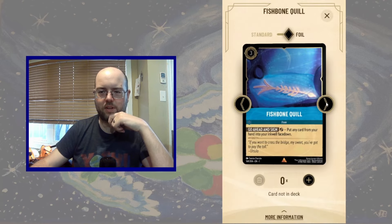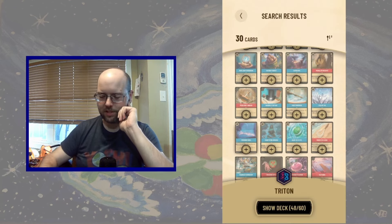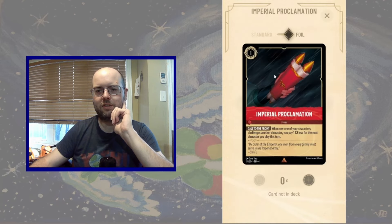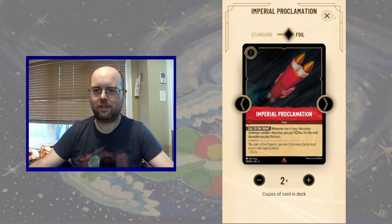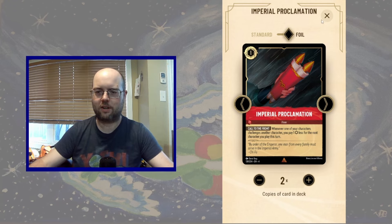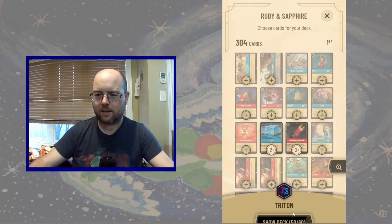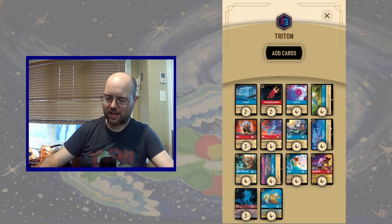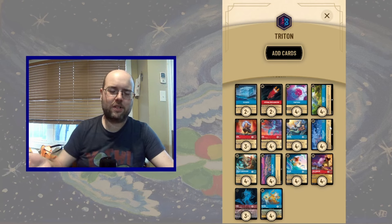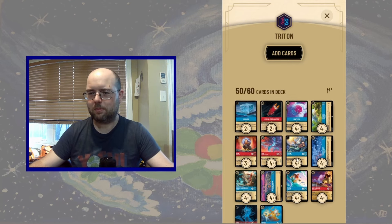Fishbone Quill and Great Stone Dragons are nice go-to's, but I'm going to go for the Imperial Proclamation to try and cheat out a little bit of ink early on or reduce the cost of my characters. It's inkable, it's cheap, and we need a nice turn one play. We don't have as much card draw as I'd like, but there's just not that much card draw outside of Flaversham.